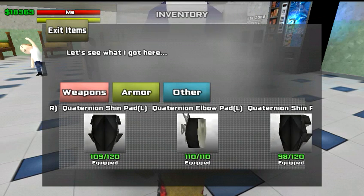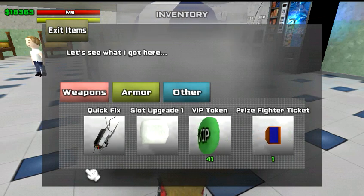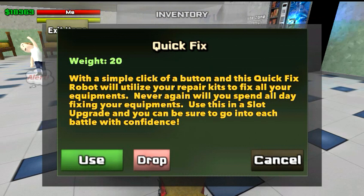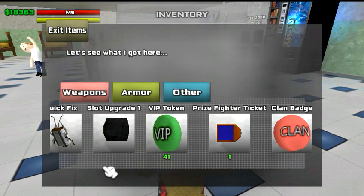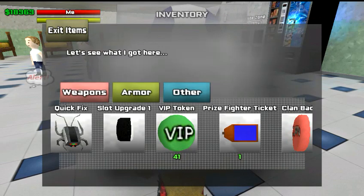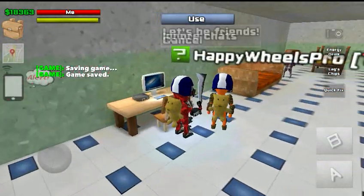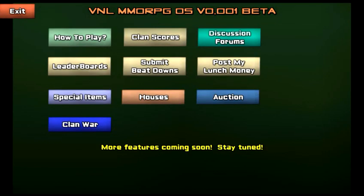On the other tab you have anything that isn't weapons or armor. Right here you have the Quick Fish Robot — I covered this in one of my other videos. This lets you repair all your armor and weapons with one touch, which is convenient. Right here is a slot upgrade. You can buy these over at the computer with VIPs — they use login special items.